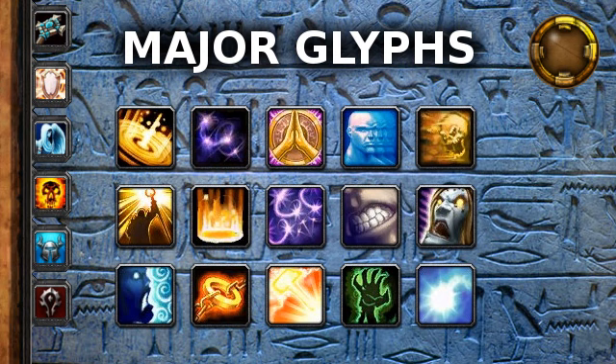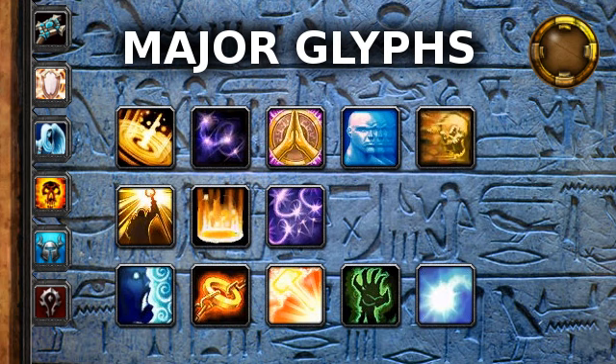On to Major Glyphs. There are fifteen Major Glyphs, and only two of them are removed for being useless to a Holy Priest. I will first inform you of the choices and then make suggestions. If you wish to skip these explanations, I have provided an annotation to tell you where to jump to.